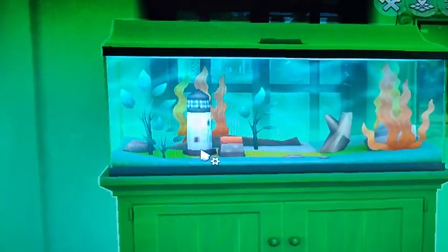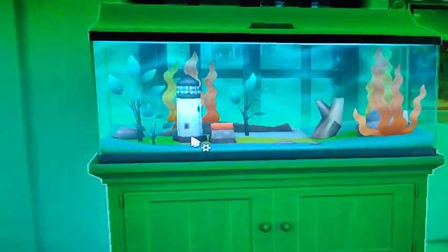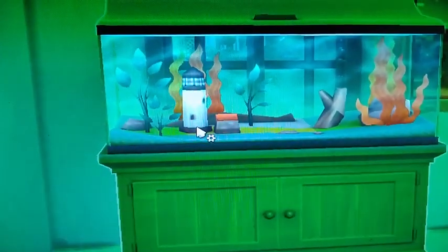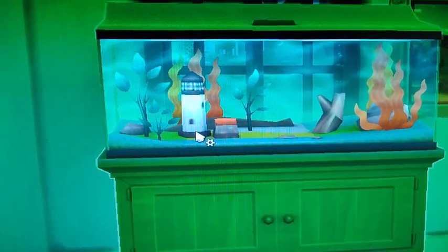I love this fish tank. In the Cats and Dogs pack you can get this aquarium — it's got a cute little lighthouse in it. You can change the colors; this is actually blue, I don't know why it's looking green. I think I must have a green lamp in this room. Anyway, I'm going to see how many fish I can fit in the tank because I'm in a weird mood.